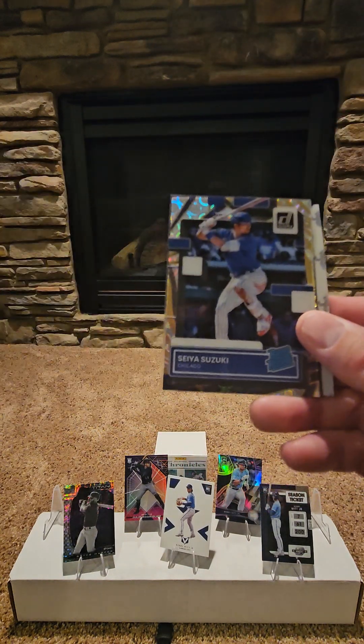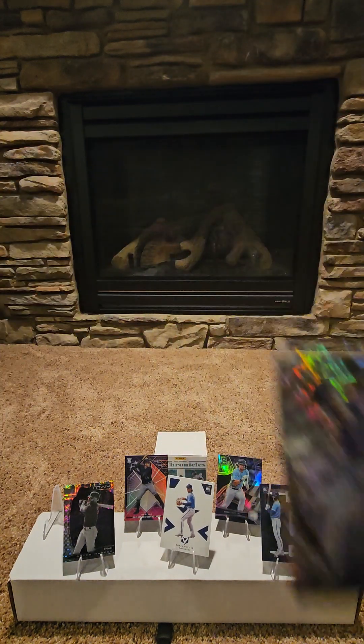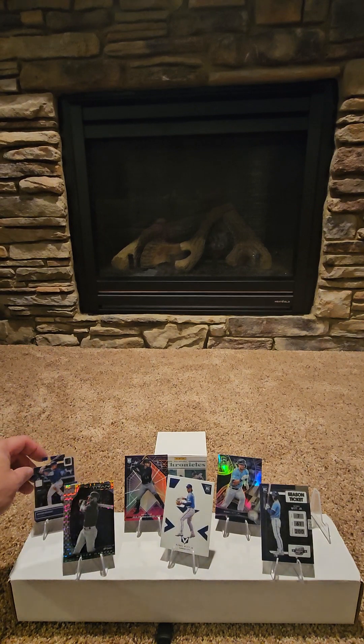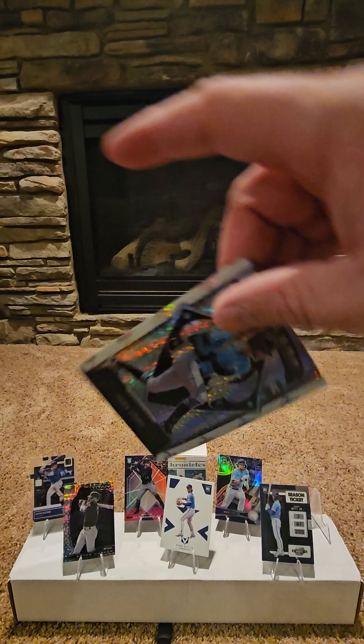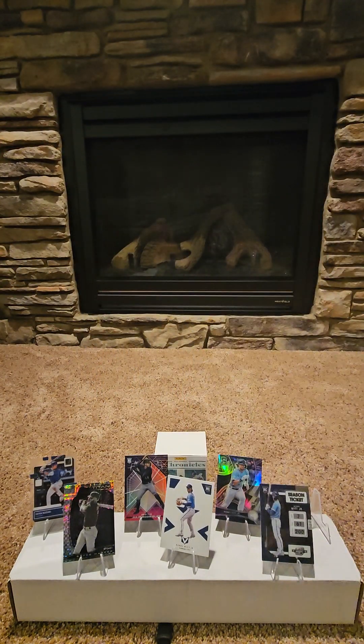Last pack. Wander Franco Crusades. Seiya Suzuki Rated Rookie Clear Card — that'll make the stand because of the acetate, I like those. Chris Bryant. And we got a Josh Lowe Crusades.